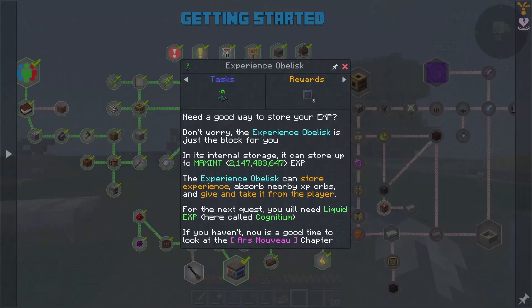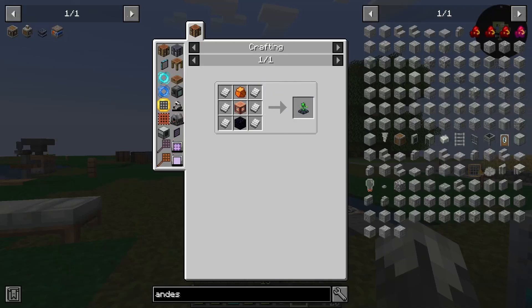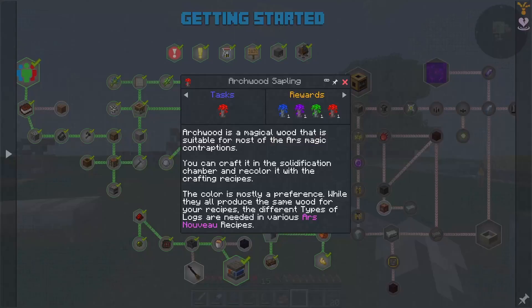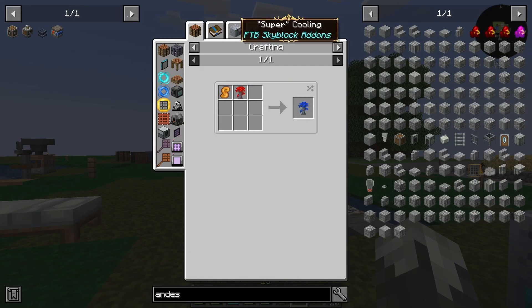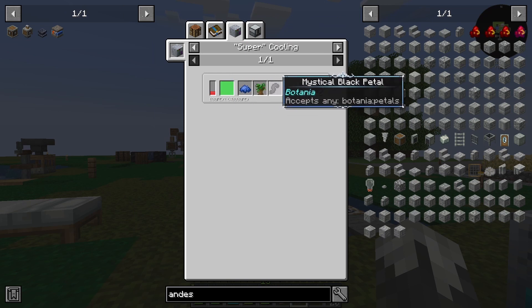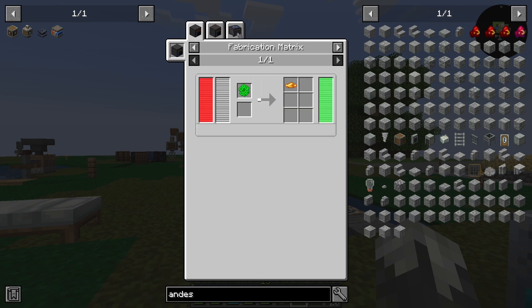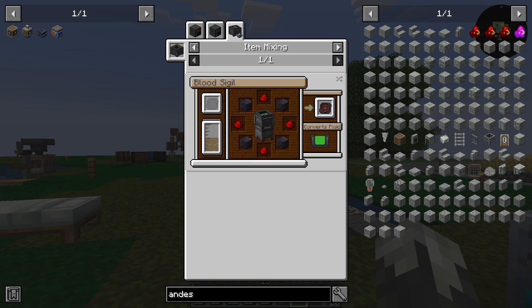Next up on our list is the experience obelisk. We need obsidian for that, but really what we need is archwood saplings. To do that we need dania petals — we've got jungle sapling, any sapling, and blue dye, which we can do. But we also need cognitum, which we get from biomass and making a blood sigil.